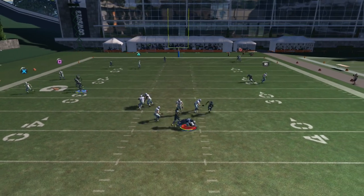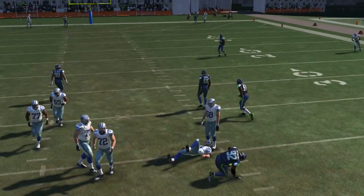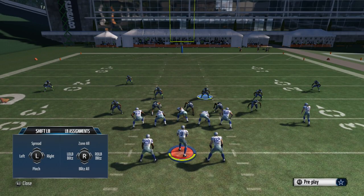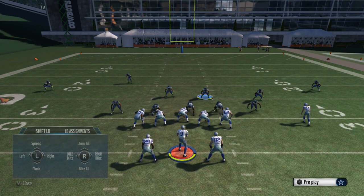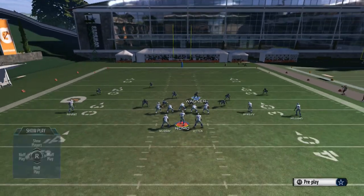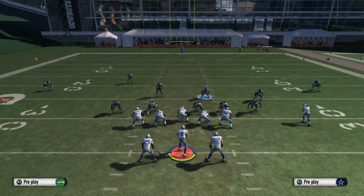Here we go, let's get started. This is how you set up this play: first, you're going to base align, then global blitz all linebackers in yellow, spread the defensive line, global blitz the right outside linebacker, and re-blitz the DT. The last step is contain. Now this is a little bit of an advanced setup.